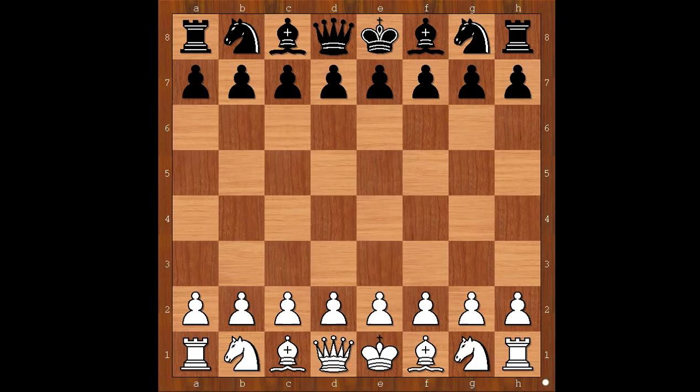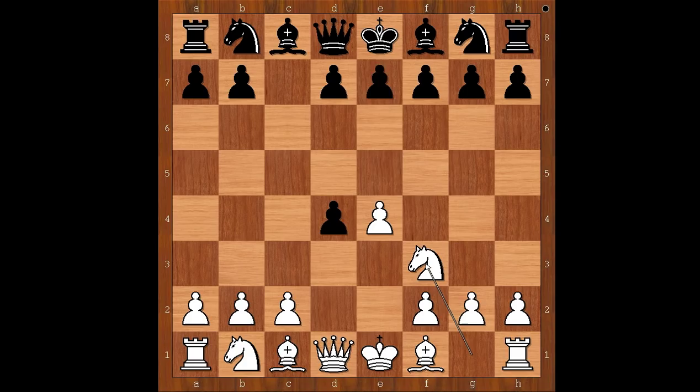Paul Morphy had white pieces and he started with e4. Paul Giornaud played c5 — the Sicilian Defense. d4, c takes on d4. White to move: Paul Morphy played knight to f3. If c3 is played and black takes, this would be the Smith-Morra Gambit. Morphy played knight to f3 — the Morphy Gambit.